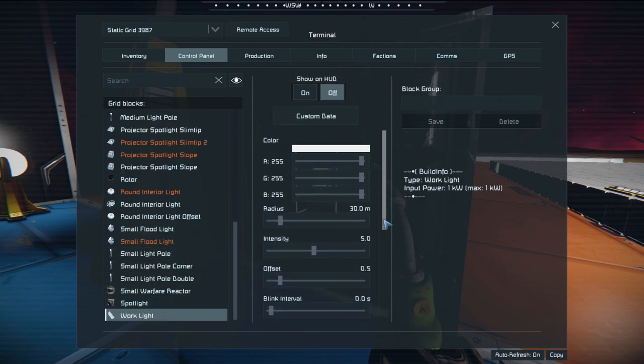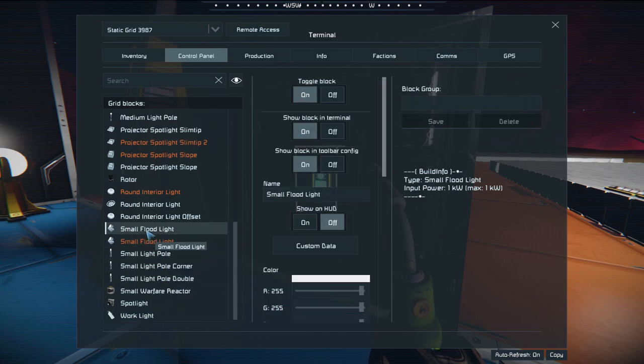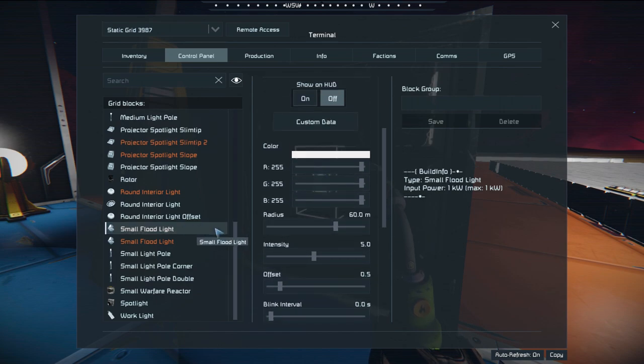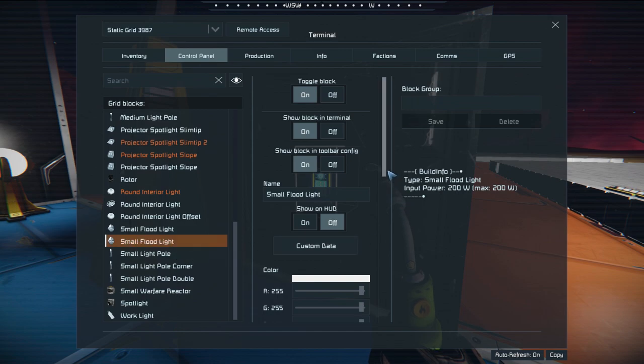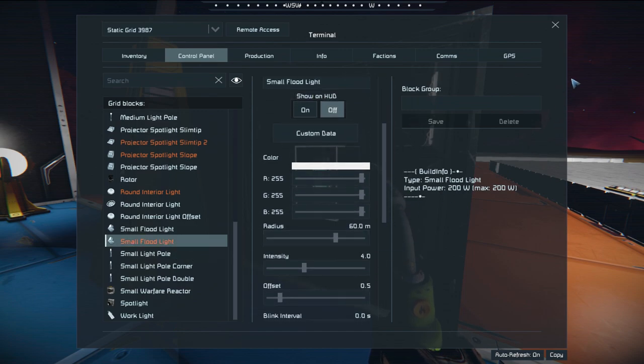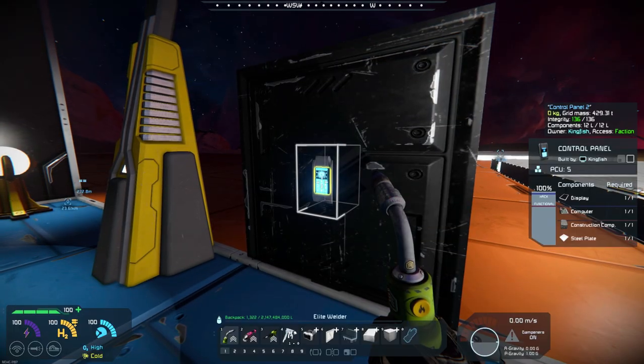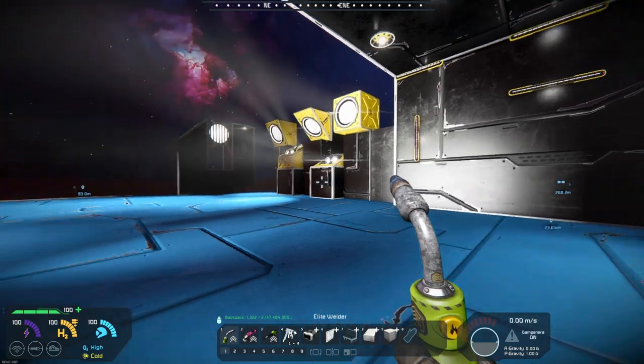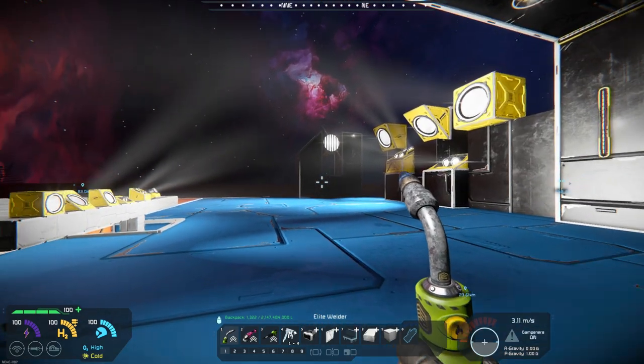With the exception of maybe the floodlight — here's the work light, it goes up to 30 meters. The small floods go up to 60 meters, and the small block is also up to 60 meters. So you can see you've got quite an array of options with these lights.